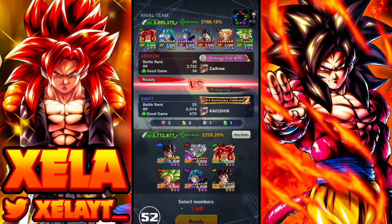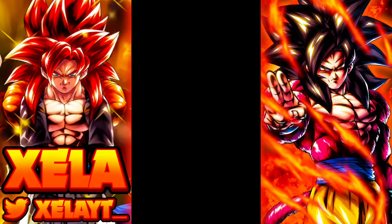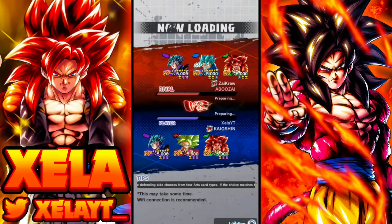For the first match we come up against Abuza running a fusion warrior team. That's a very solid team — seven-star Vegito, seven-star LF Vegito, and a nine-star Kefla with three-star VB. Very nice little team, very very nice.